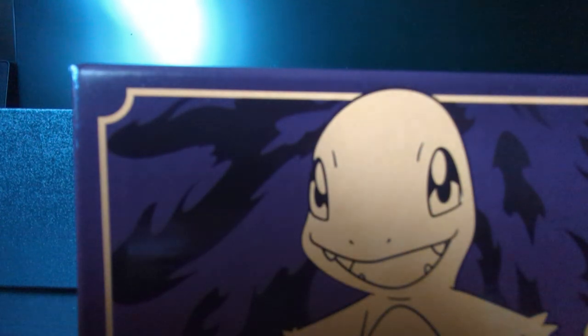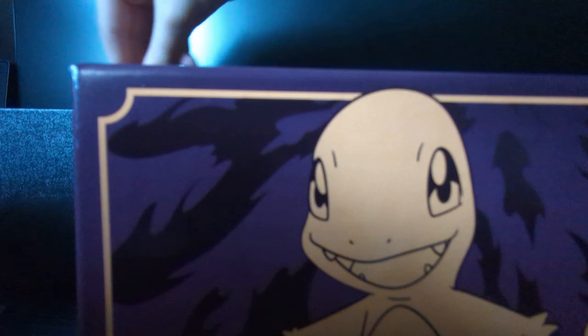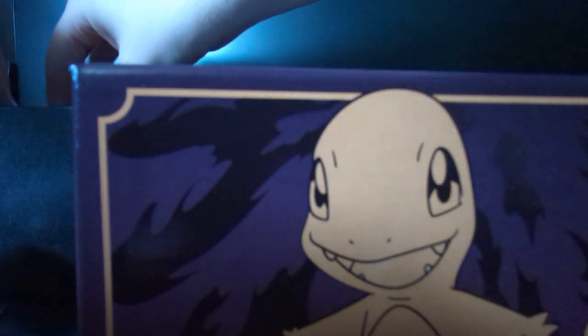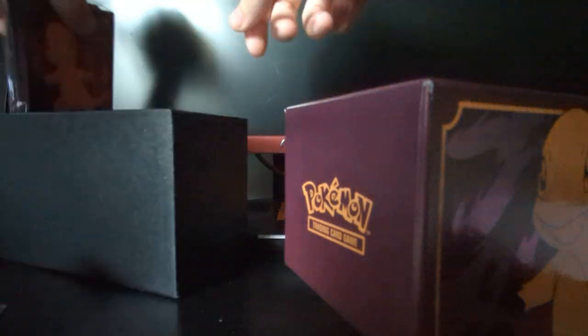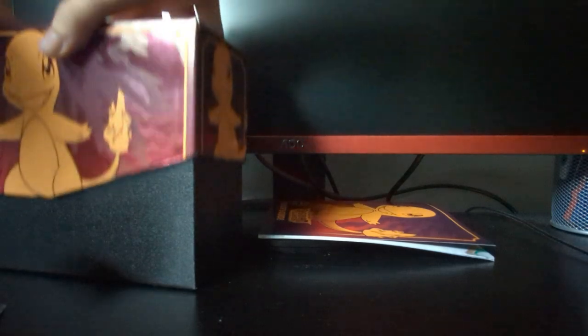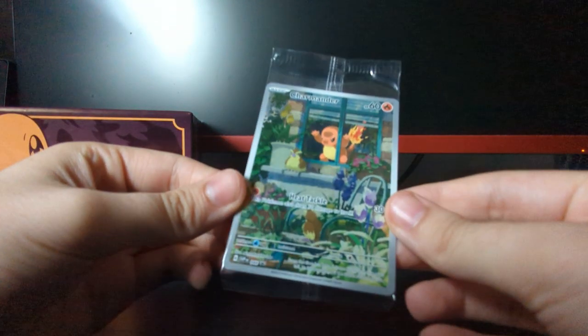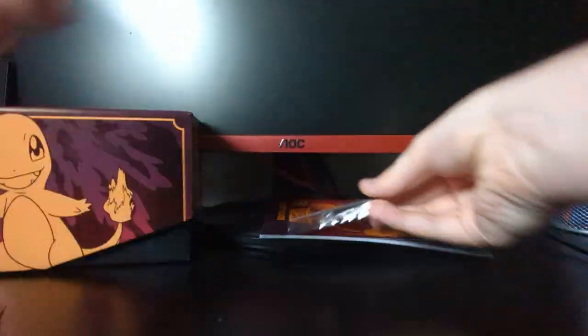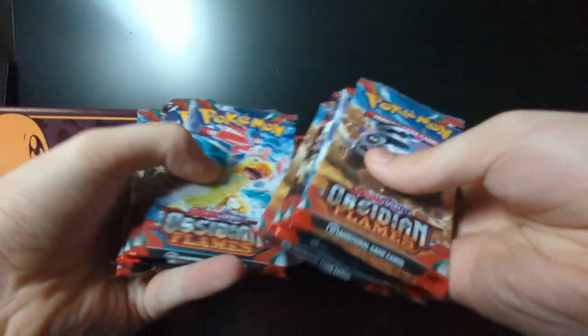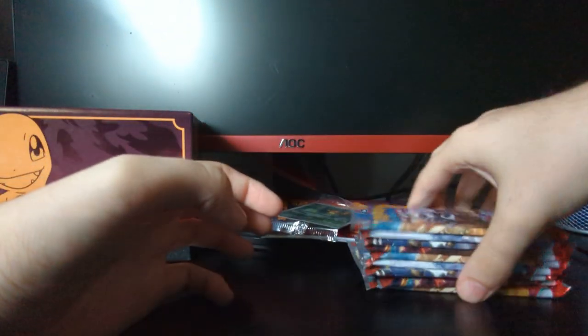No packs stick in there. So you get nine packs, plus just some counters, some dividers, some energies, and some sleeves. Plus you get this really cool Charmander promo card. Very, very cool. And you get nine packs — one, two, three, four, five, six, seven, eight, nine packs. So let's just get into it.